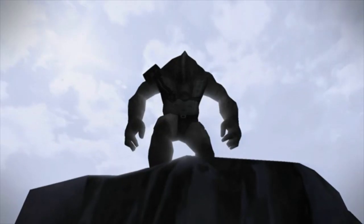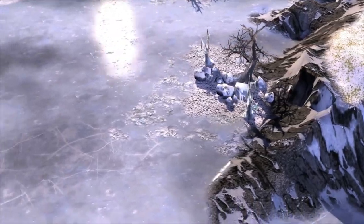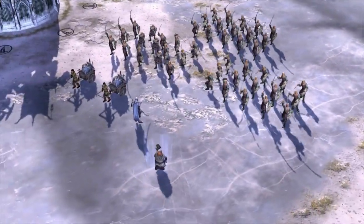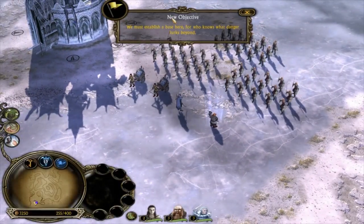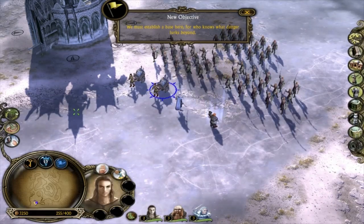Uh-oh. There's a big mountain giant thing up there. The attack on Rivendell came from farther north. But before we can track the evil to its source, we must clear High Pass of the goblin invaders. Okay. High Pass is a dangerous place. We should build up a base before going any further. Building materials.